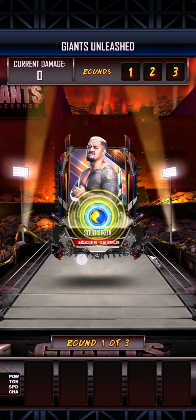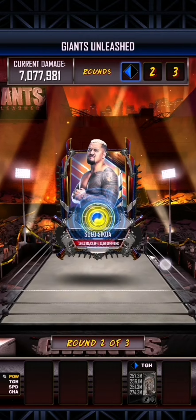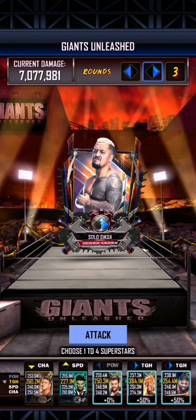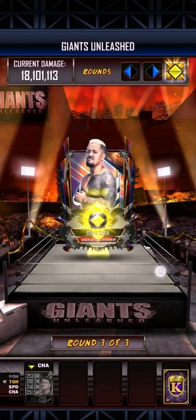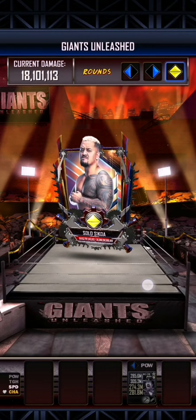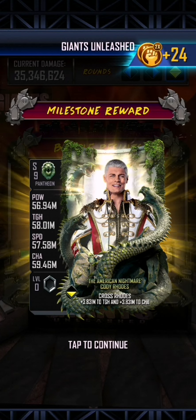We're just going to proceed. There's a left arrow, so this time I'm going to use everything apart from the right arrow — just the right arrow this time for additional damage. And that will do. So a bit more acceptable — 35 million damage on this one. And that should give us our Cody Rhodes. And there we go, we have our second American Nightmare.